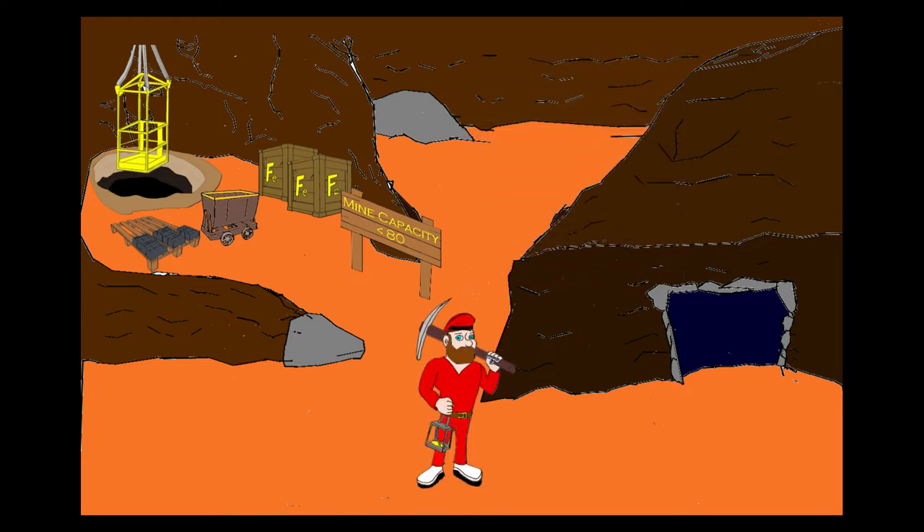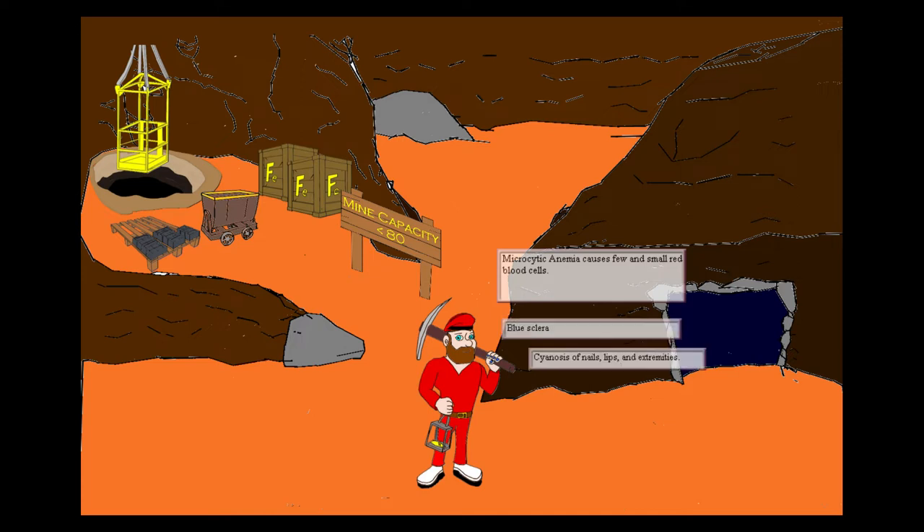To further represent that this is microcytic anemia, our mine is manned by dwarves. These dwarves are dressed in special mining uniforms, including a red beret hat shaped like a red blood cell to remind us that we're talking about small red blood cells. Our dwarf has blue sclera and blue nail beds to show us the bluing that occurs around the eyes and the nails.